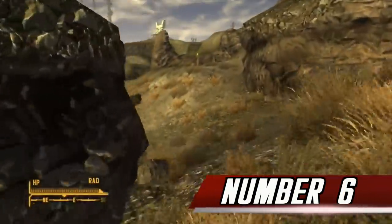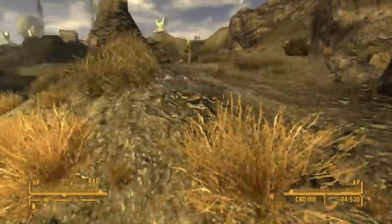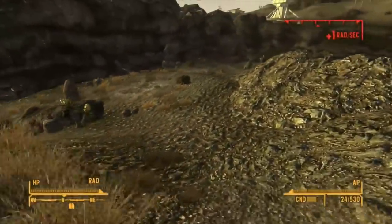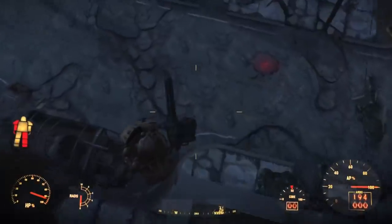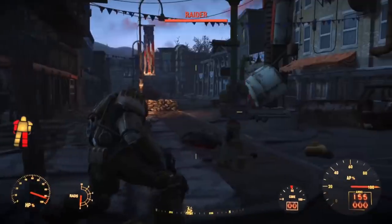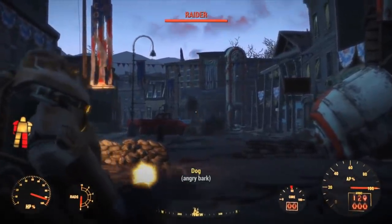Number 6: Power Armor. Power Armor actually feels like Power Armor. In New Vegas, it wasn't really anything special — aside from requiring training to wear it, it was pretty much just another set of armor. In Fallout 4, it couldn't be any more different. Power Armor almost feels like more of a small mech suit than just another set of armor. It requires power, can take an absurd amount of punishment, protects you from fall damage, and overall just makes you feel like a badass. I never felt like a badass wearing Power Armor in Fallout New Vegas — I just felt slow.